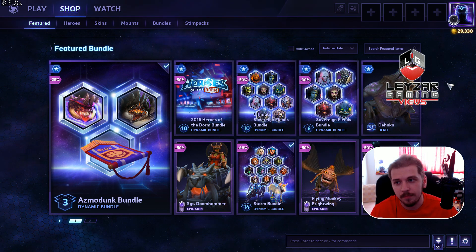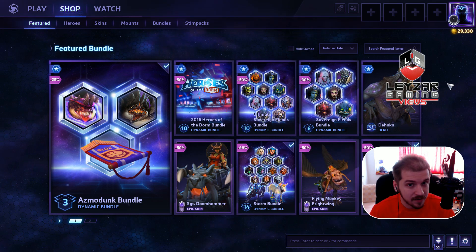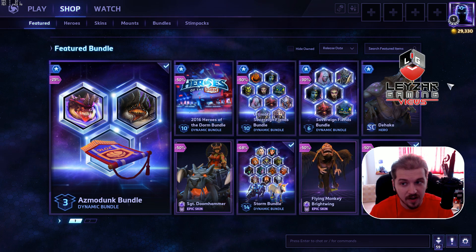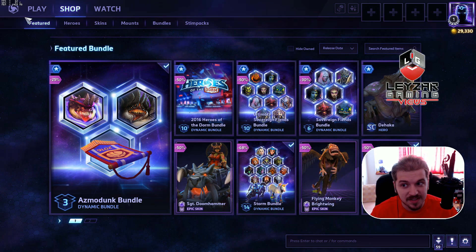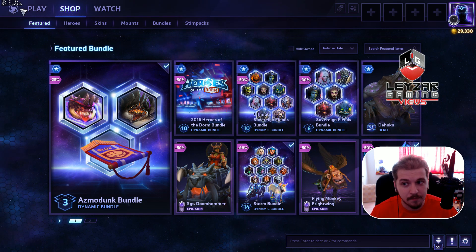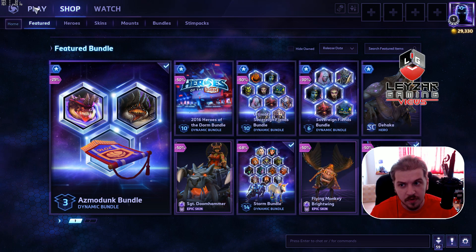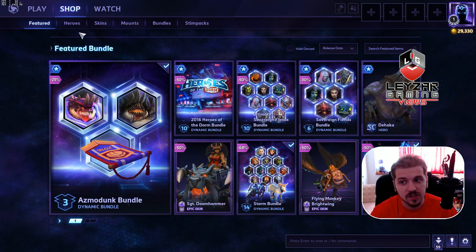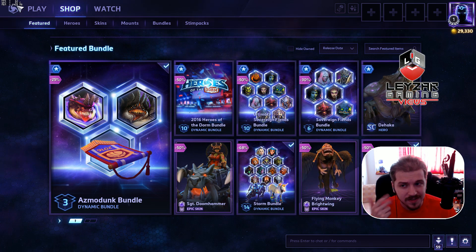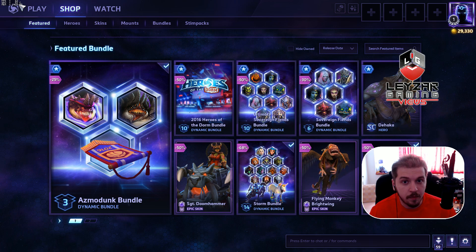I am in the menus, in the shop. If you press Ctrl+Alt+F — and this is an important tool built into Heroes of the Storm — it will display some stats on the upper left corner. I've got FPS, GPU, and MEM, which means memory. FPS is frames per second and GPU means your video card. With Ctrl+Alt+F toggled on, you can see I'm at 62 FPS.